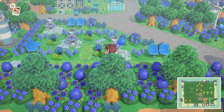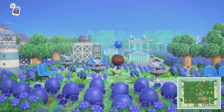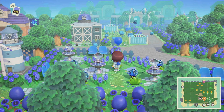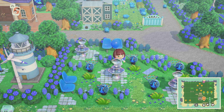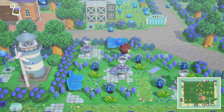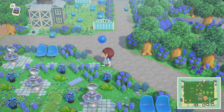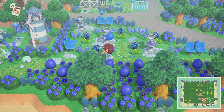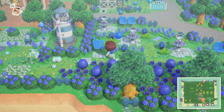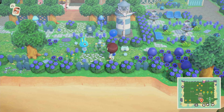Continuing to the left, here is a little fountain area where the peacocks hang out. I love the use of the coat on the ground for the peacock's tail, and then the peacock design is on the hat. And then we are back at resident services. What a stunning island!